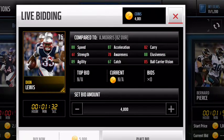Deion Lewis: 88 speed, 89 agility, 87 acceleration — which makes him a great all-around card. I recommend picking him up because speed is what you need the most, I think.